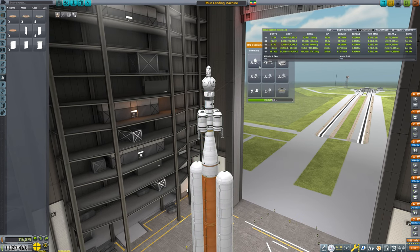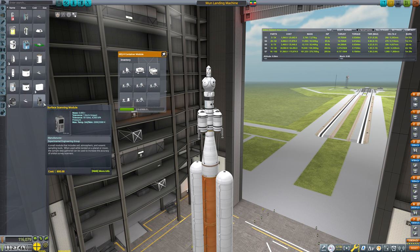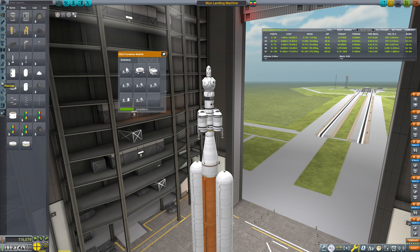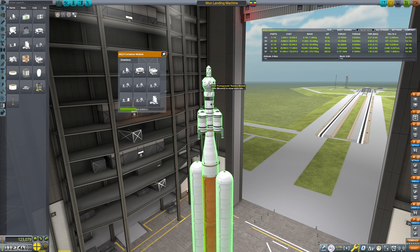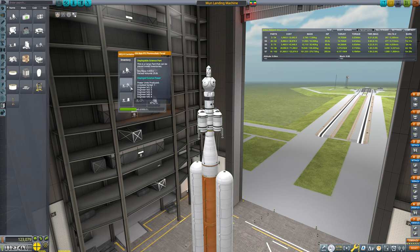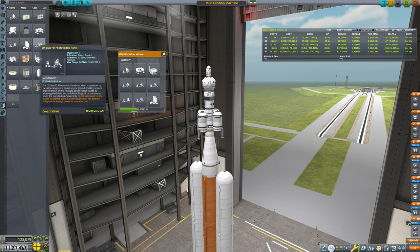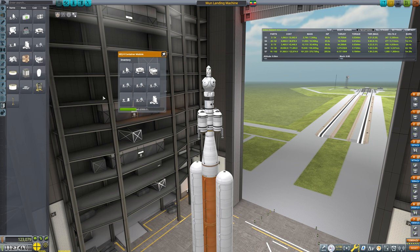We need to modify our container module — we do need to put in our ionographer. Under cargo — we should have plenty to get this all done. This seats three, correct? Correct. So we're going to have engineers deploying this, so each one of these is going to produce at least two power — two, four, six, eight, and then the five that we need. The seismometer is not going to make us any passive science unless we actively crash into it, so not really passive science. The weather analyzer is useless here — no point in bringing one.